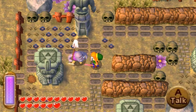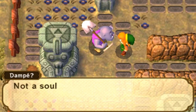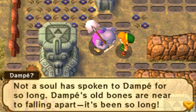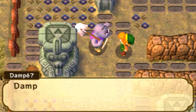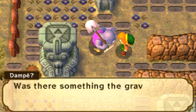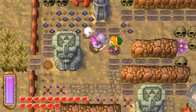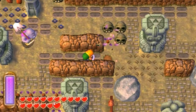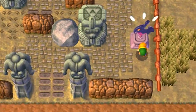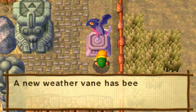Look — it's Dom-Pei! Can it be you? You can see Dom-Pei? Not a soul has spoken to Dom-Pei for so long. Dom-Pei's old bones are nearly falling apart. Dom-Pei used to be the gravekeeper here, but now there aren't any graves to keep. Was there something the graves were protecting? Dom-Pei can't even remember. He is Dom-Pei with a question mark — I just love that little detail. It's kind of sad, but it's still pretty neat. There's actually another weather vane right here, so let us activate that.